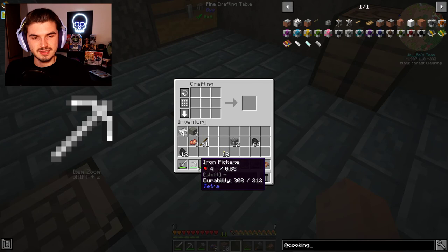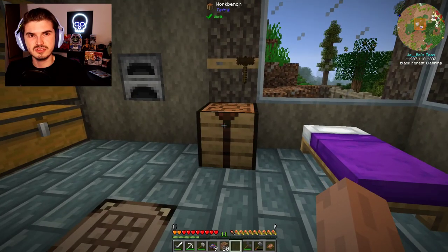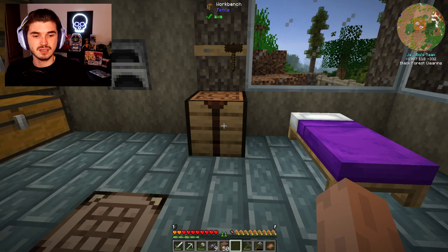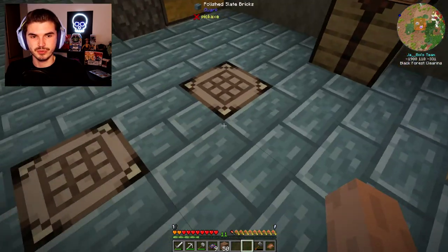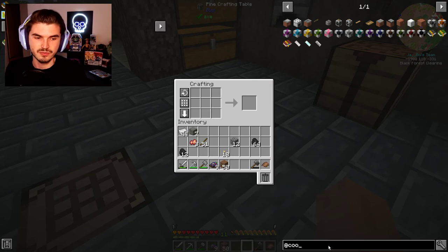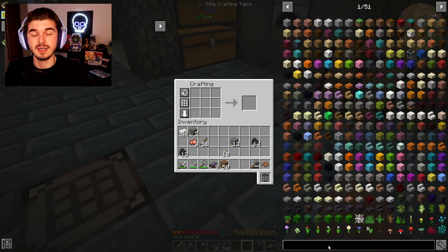You may notice our iron pickaxe now has an iron handle too. I've been getting more accustomed to Tetra and how the tools work, and it's been pretty fun. I've also been using the stone hammer a lot — it's awesome. It does a three-by-three and has a ton of durability for how little resources it costs to get up and going.